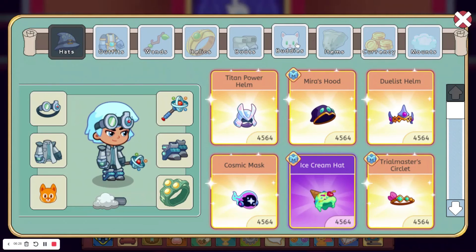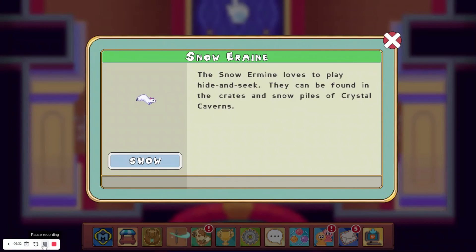At the number 1 spot, we have the Snow Ehrman, which is unobtainable. Here it is right here — it looks very cool. It was apparently obtainable for a little bit at the start of Crystal Caverns, or maybe about a year after Crystal Caverns came out. The description says it can be found in the crates and piles of Crystal Caverns, but I asked Prodigy's support and they confirmed it does not actually exist in the game. I don't really know why they got rid of it, because there's no real reason to check the crates and snow piles unless the Snow Ehrman is obtainable.